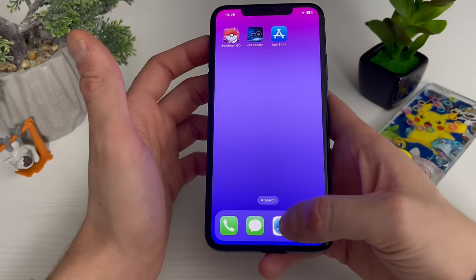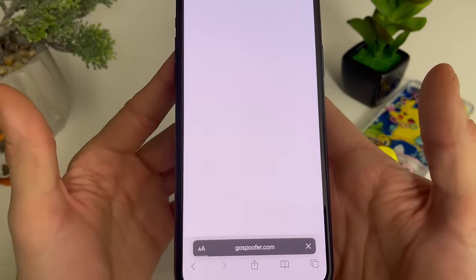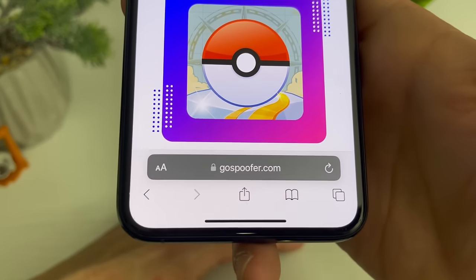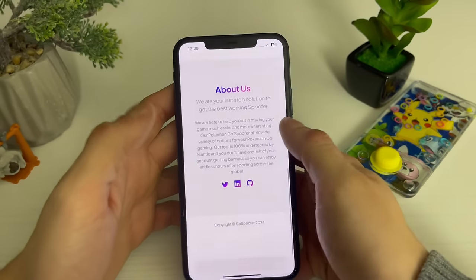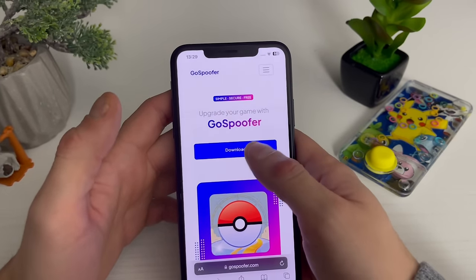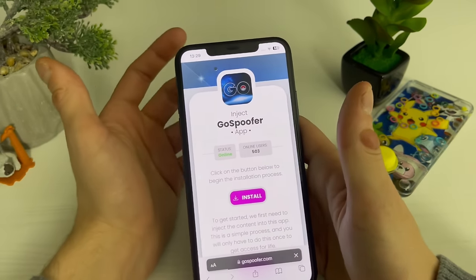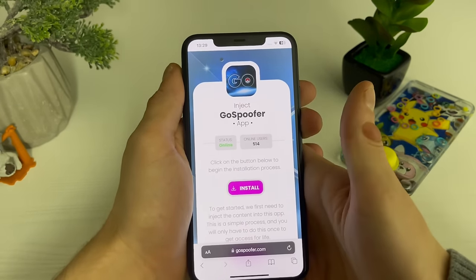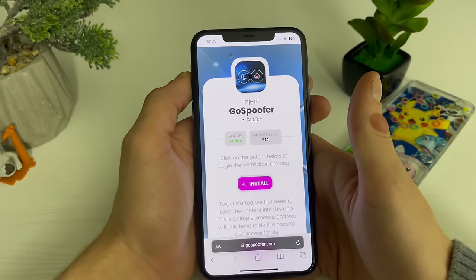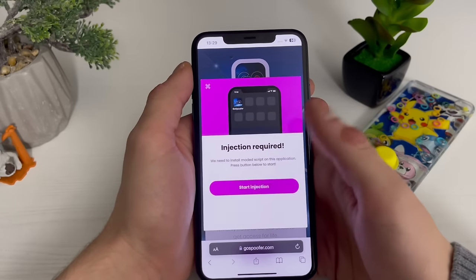Now open up your browser and type in this address right here. Once you type it in and click search, you will be on this website that will grant us the Pokemon Go spoofer — simple, secure, and free. Click on Download and go to the next page. The status says Online, which is why this all works on online servers and needs to be up to date.